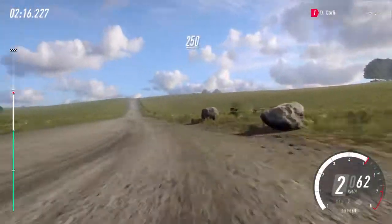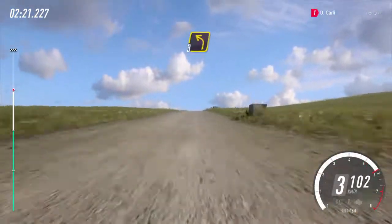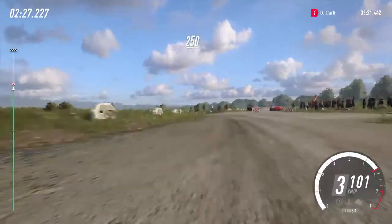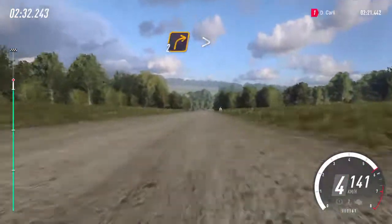250. Slow long crest, into turn 3 left. 250. Downhill. Turn 2 right, tightens narrow.